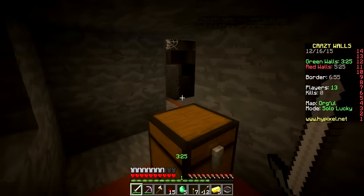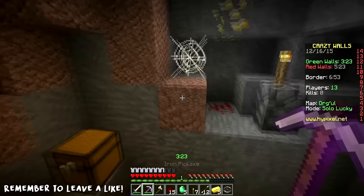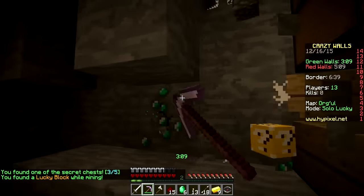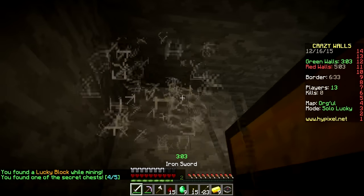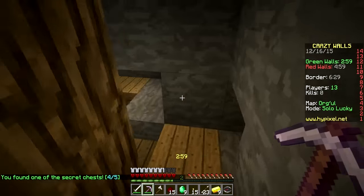There's our opponent just chilling over there. Let's jump over here — parkour! It looks like there's another chest, that's awesome. We got another lucky block. Oh wait, we only got one lucky block — looks like we need more gold. There's another chest! We're just finding all the chests today, which is really cool.